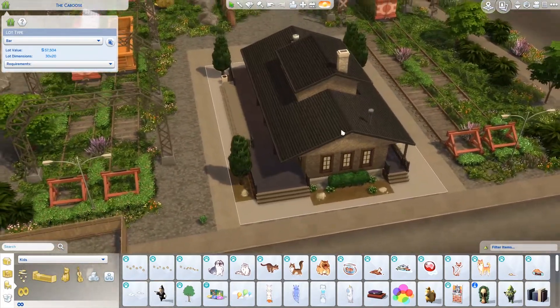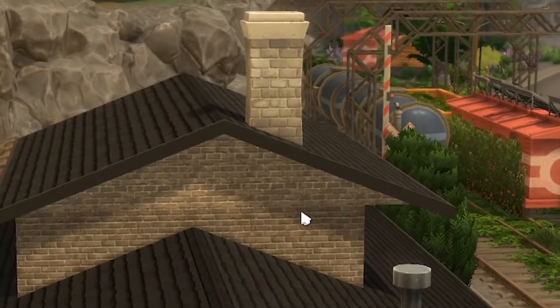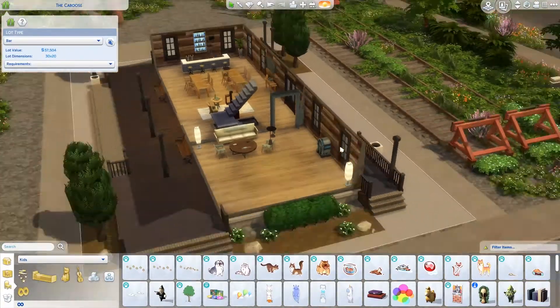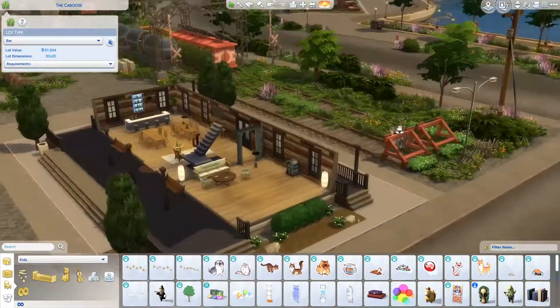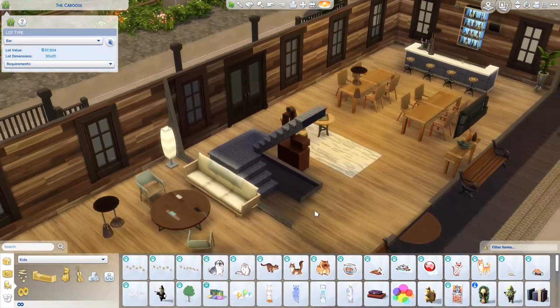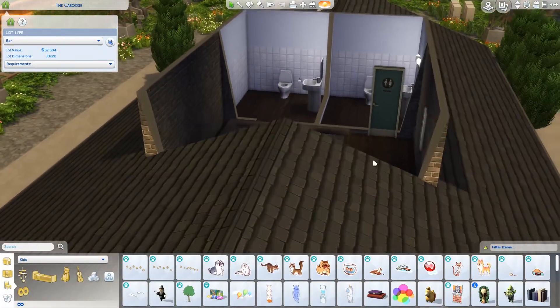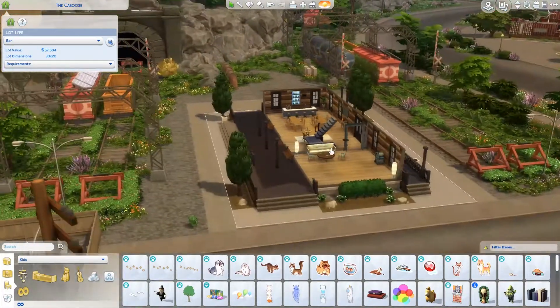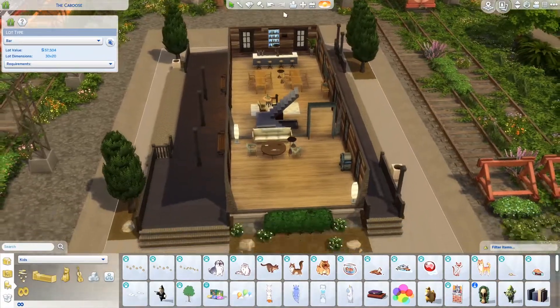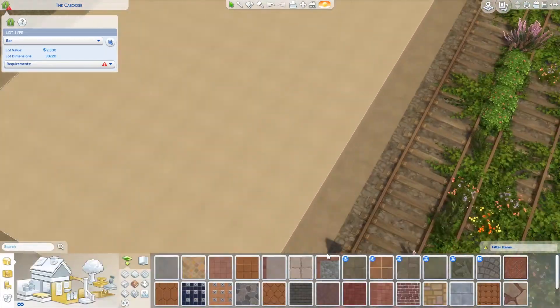Hello everybody, today I'm going to renovate the bar in Eco Lifestyle. First I need to show you the problem — there's a lot of unused space. It's supposed to be an old train station turned into a bar, but why would you expect drunk people to climb two flights of stairs into the bathroom? You're setting them up for failure. I'm just going to start from here.